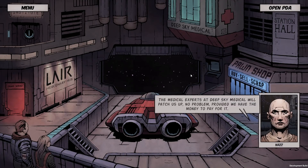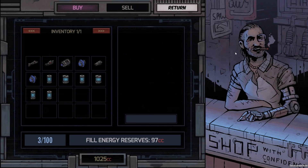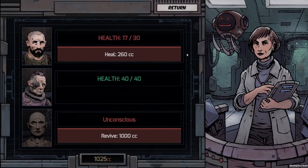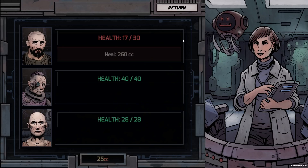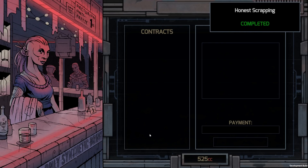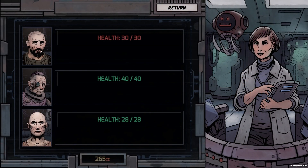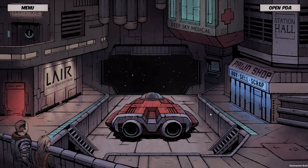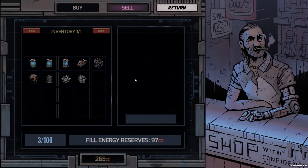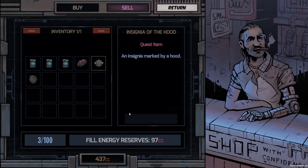Fortunately, the player can always return to the nearest space station when they need to rest, recover, or unload their latest batch of salvage. The space station has a few basic commodities to offer, including the bar where the player can turn in completed contracts or pick up new ones, as well as the pawn shop where they can buy and sell goods. There's also a medical center where the player can pay to get their injured or incapacitated mercenaries patched up, though this can quickly become very expensive. So it's best to make sure the player knows when to cut and run, or else they might eventually find themselves so short on credits that they can no longer afford to keep their life support systems running — game over.